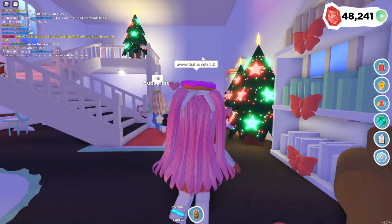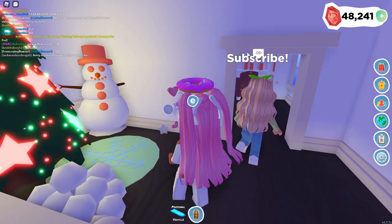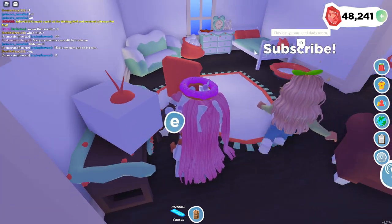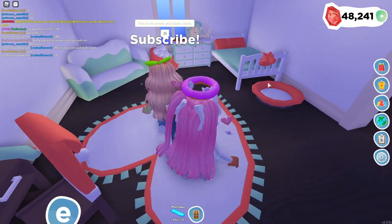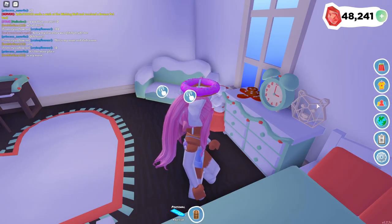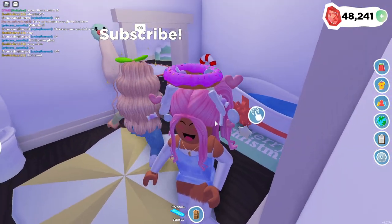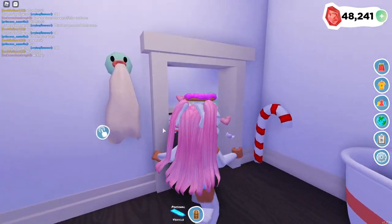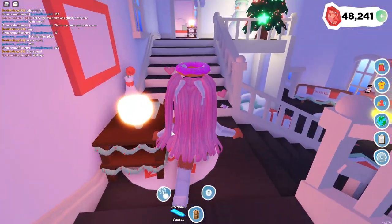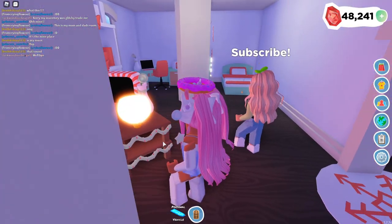It looks like we're going upstairs. This is pretty nice right here — we have more Christmas trees and this is her mom and dad's room. Wait, is that a new bed right there? That is so cool — it has like little bells on it. I love how everything has a consistent flow: a lot of pastels and aesthetics going on, and I love how she has the white walls. It's great to start off with a blank canvas.